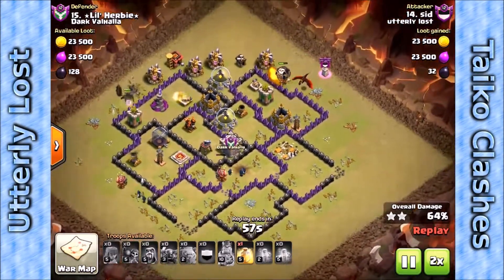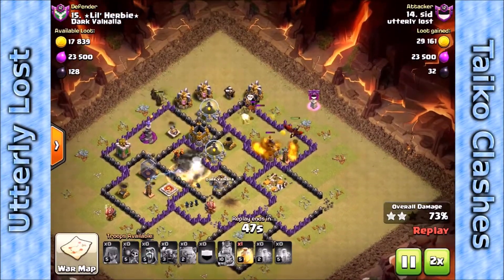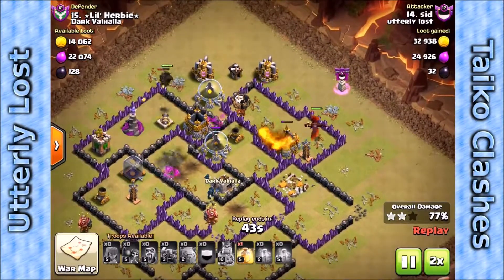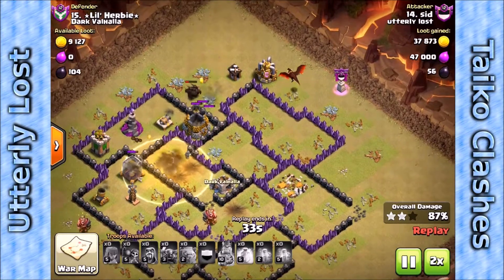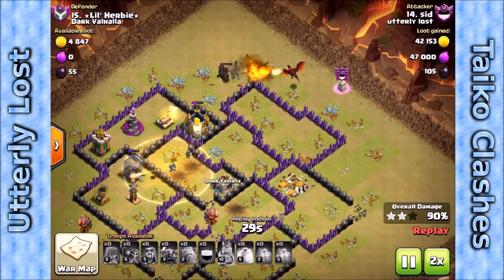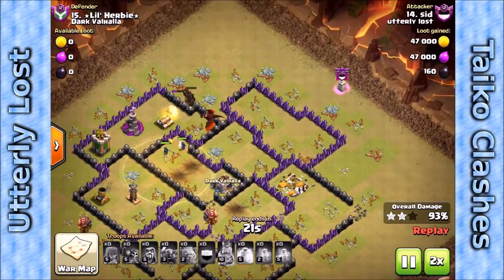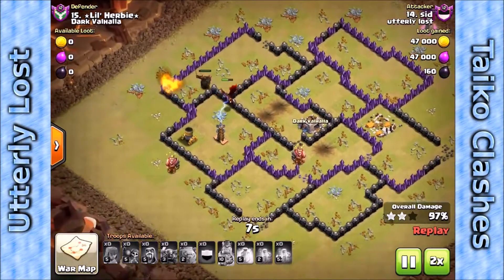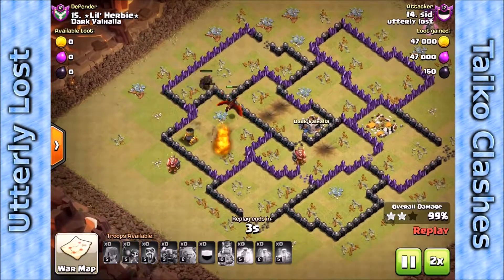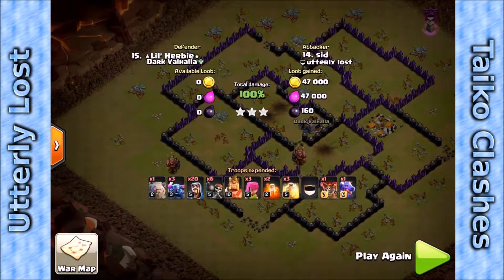The troops don't quite get to the third air defense yet, but he's got air troops in the clan castle, and as soon as that third air defense goes down the dragon is free to clean up the rest of the space. This attack worked really well — I thought it had gone south in the beginning but it played out perfectly. Wizards were actually tanking for the dragon, distracting the archer tower. I'm not sure I'd seen that before. With nothing left to shoot back, the dragon finishes it off.